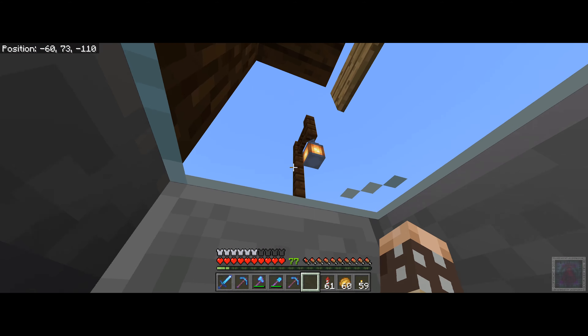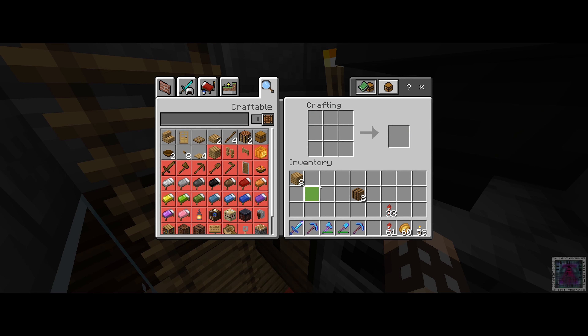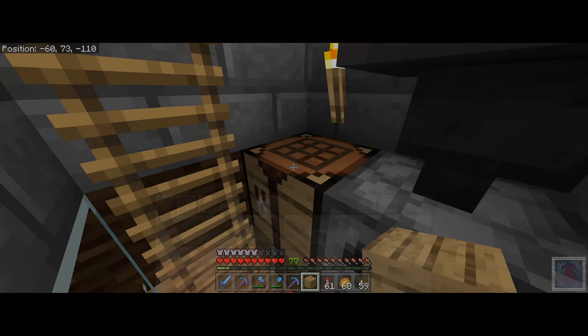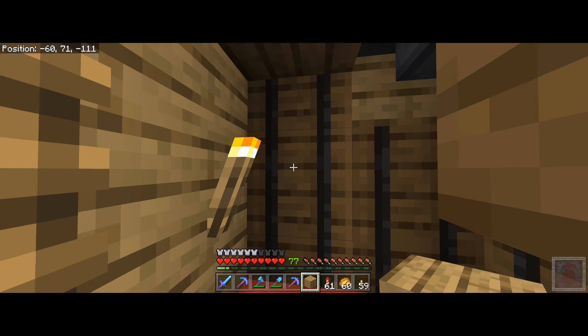Let's hop up to the crafting bench to show you how barrels are made. To build a barrel all you need is two pieces of wood — let's pop those in to get eight planks, then convert some into eight sticks. You also need two slabs. Pop them in like that and there you go — a barrel out of just two log blocks. You can make some of those and build your wall out of them.